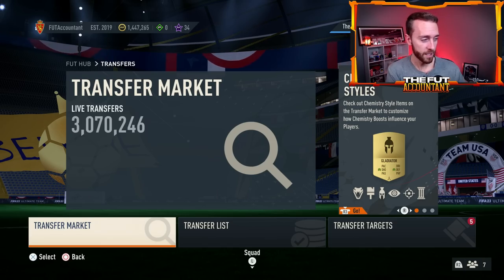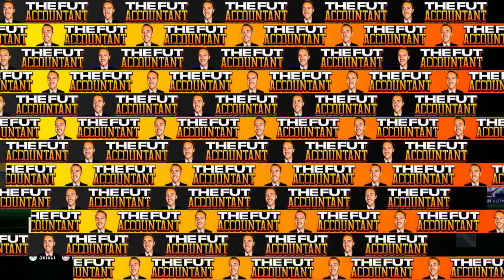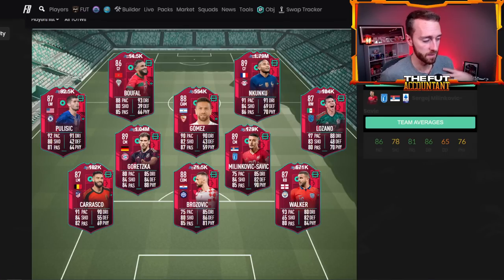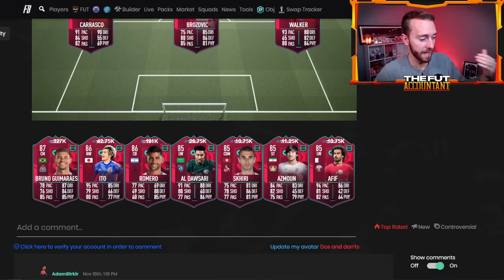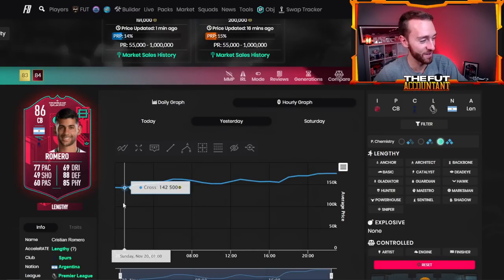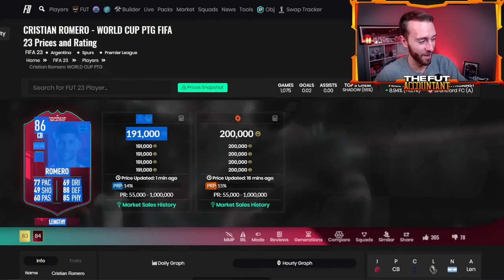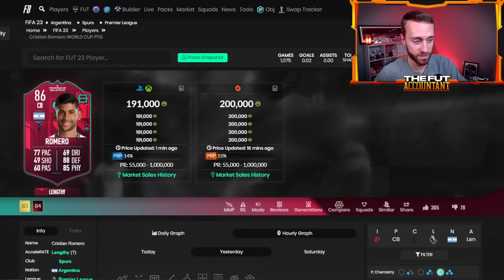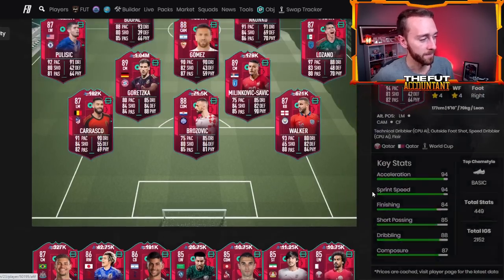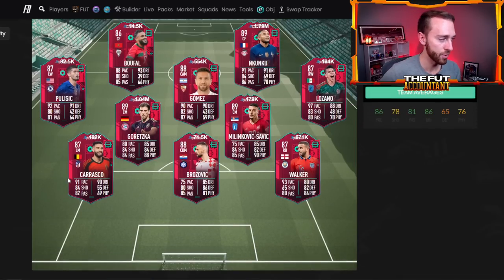With those guys in game today, they're going to be incredible to trade with. Yesterday was a lot better of a buy time than today looks like it's going to be. But if you see any of these card prices drop today with the supply of packs on the game, I still like a guy like Cuti Romero at 190,000 coins. Look at this graph — 142K rising all the way up to 190K, an absolutely insane rise. If this guy goes back to 160K, I'm getting in because I think this card is going to be 200K later in the week.